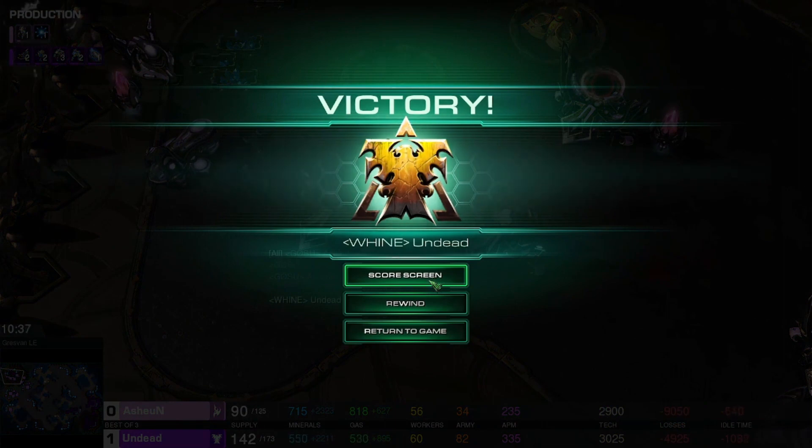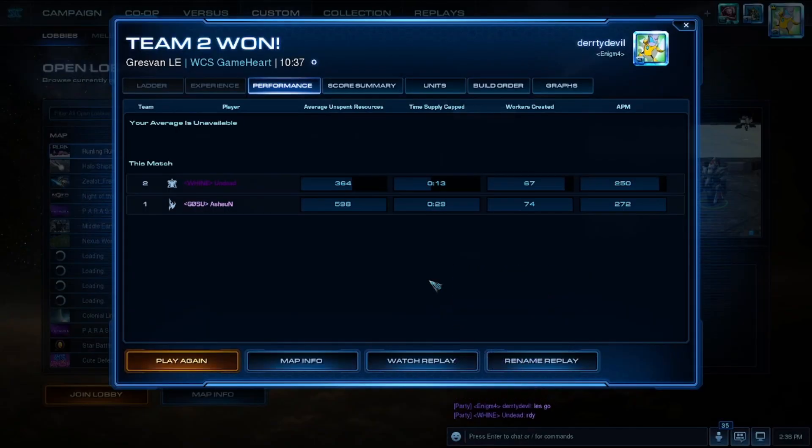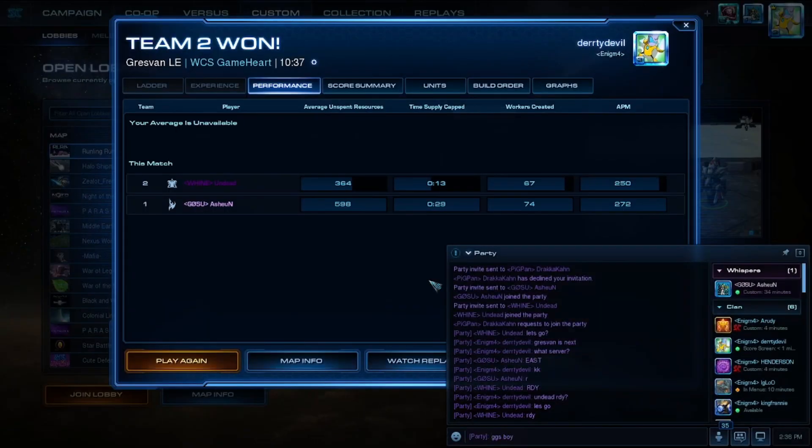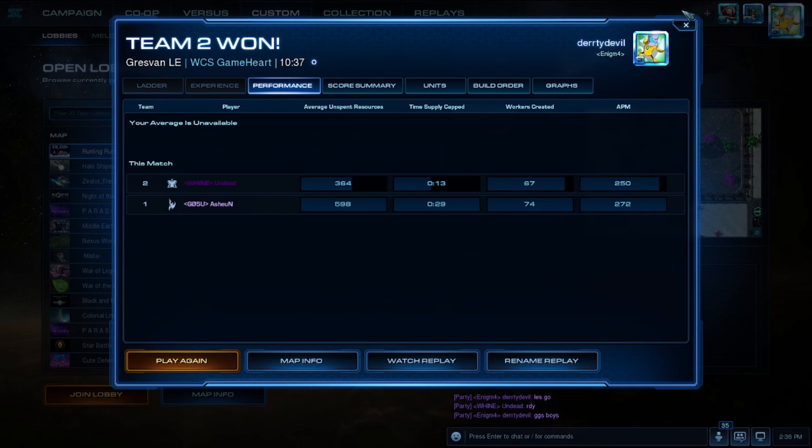He does have three stalkers so he is going to notice it. The main army is on its way at the third. He's just cleaning everything up in the main — this is not looking good for the Protoss. Colossus falls. Yeah, this is probably GG. Ashen calls GG. And that is a 2-0 victory for Undead. Yeah, thank you.